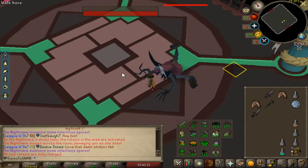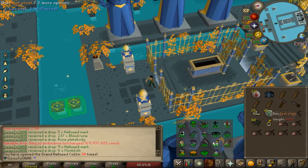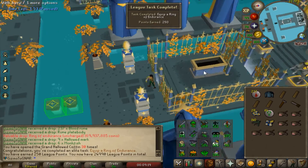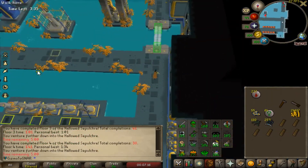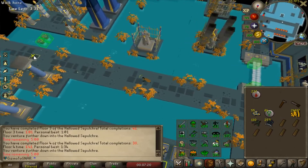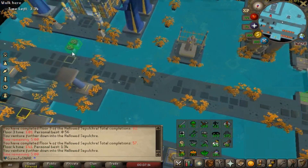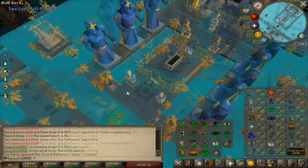That's solo kill number six. There it is — the Ring of Endurance. Now I just need the 6 minute and 30 Sepulcher run. Oh no, I'm going to miss it by a few seconds — I didn't take enough risks. Six seconds — wow.